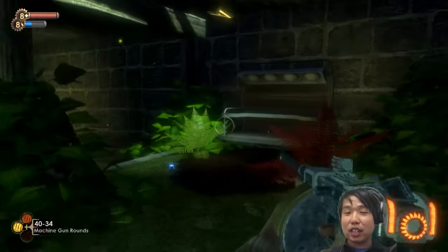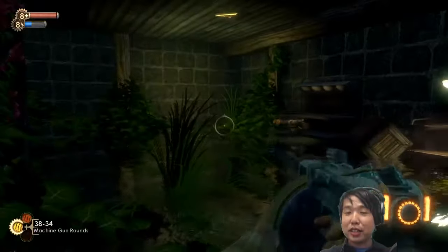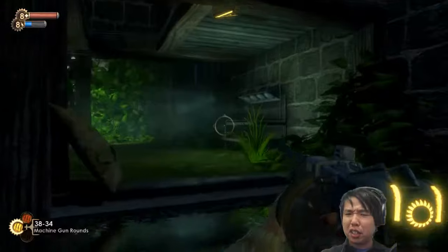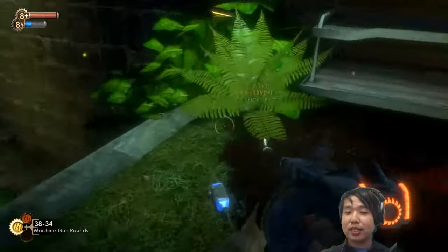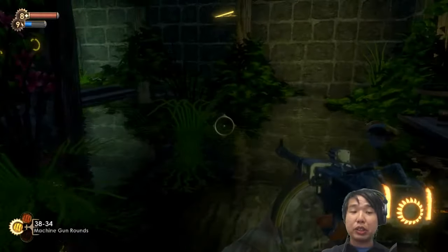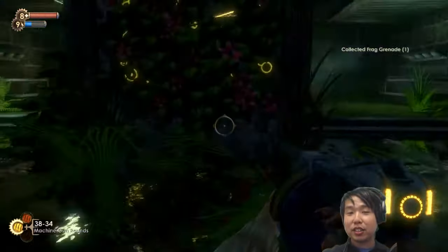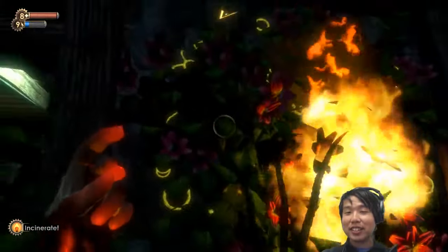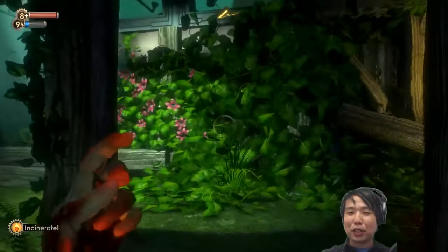There are shadows moving around — I think this is our introduction to a new monster called a Houdini Splicer, the ones that can teleport. It's supposed to be creepy and eerie because this is an enemy introduction — we don't really know what's going on. Oh, you can't burn the plants away — I guess it'd be too depressing if you could burn all the plants away.